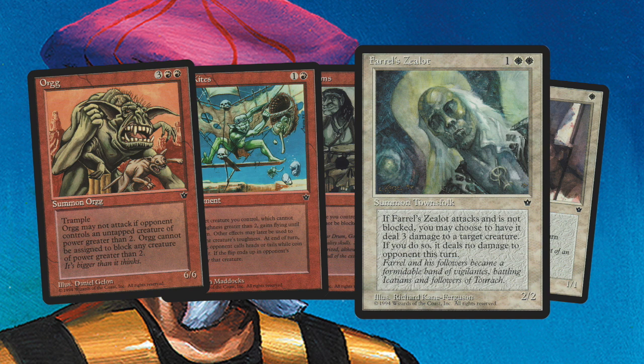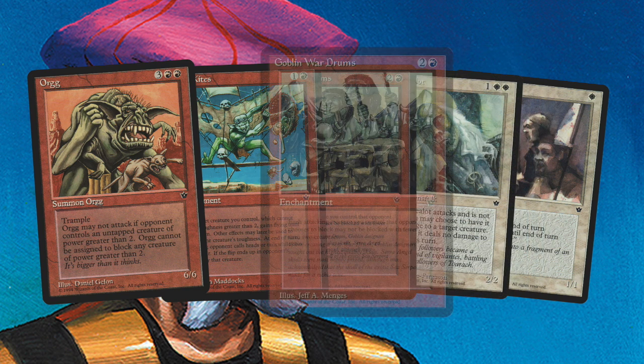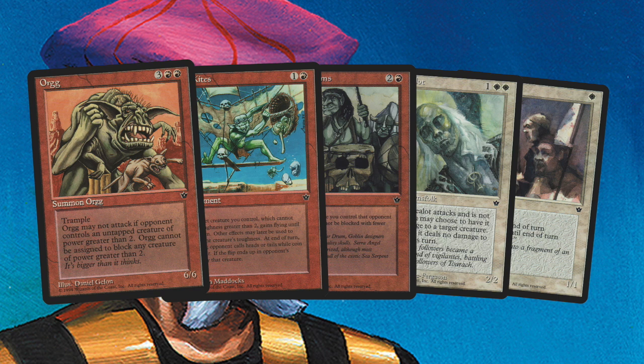One of the key removal pieces in Arion's deck is the Zealot — a 2-2 creature for 2 white and 1. If Arion manages to have a Goblin War Drums on the field, which gives all creatures menace, when he attacks with a Zealot I have to have 2 blockers. If I only have 1 blocker, I cannot block his creature, so then it's unblockable and he can deal 3 damage to any target creature. So basically it is top removal in that case.